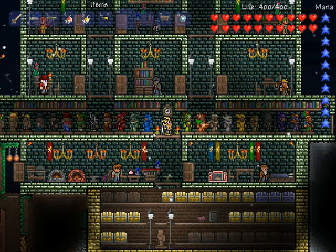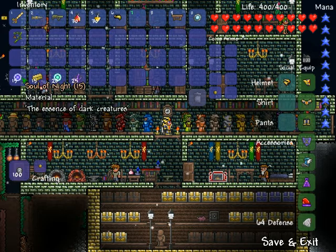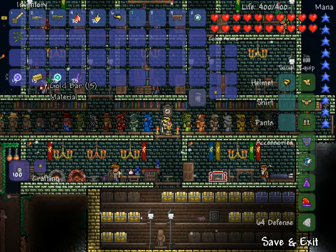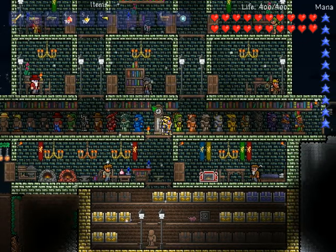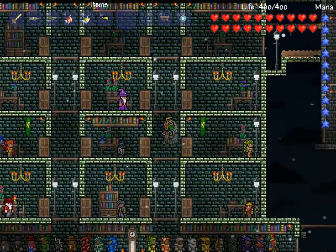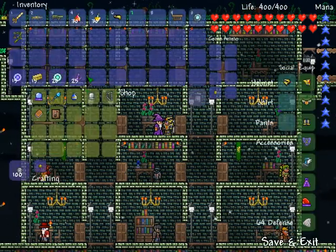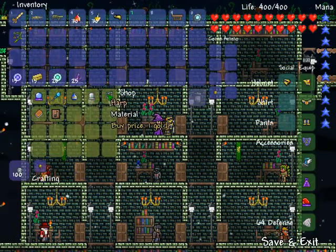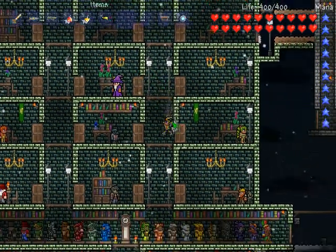Today I'm going to show you how to craft a Magical Harp. What you need are 15 souls of night, 15 gold bars, 20 souls of sight, and 25 crystal shards, and one gold to buy the harp from the wizard. It's available at any time — the harp is right there.